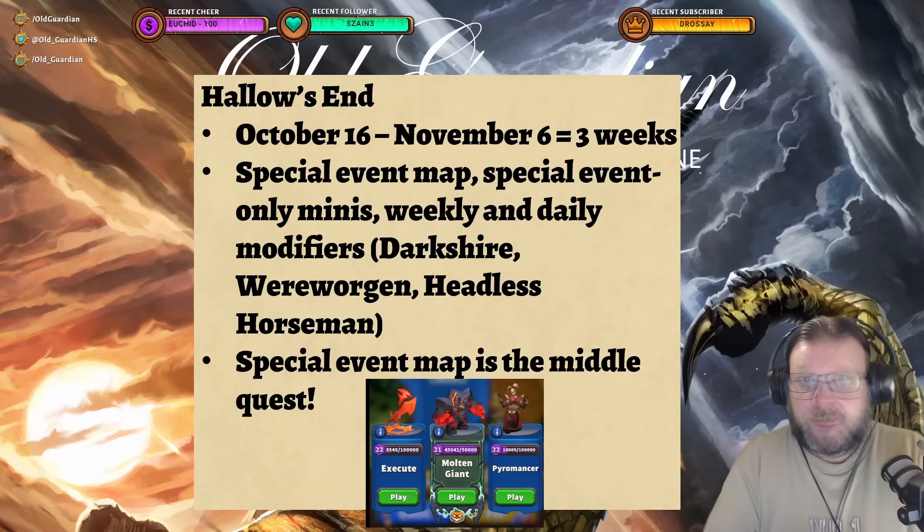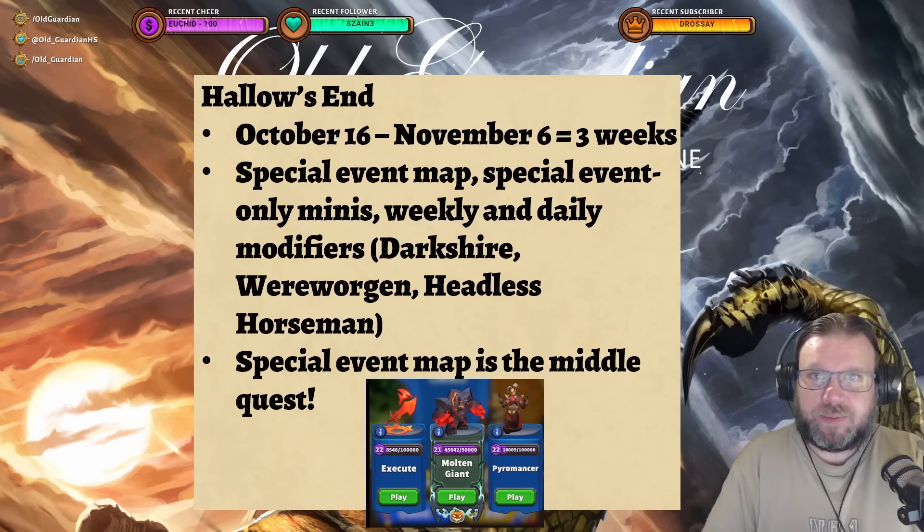The first thing that people have been asking me about is: where is the special event map? The special event map is right there in that middle quest. They're using the quest interface for this, so if you pick the middle quest — the one with the pumpkin head in it — then you go to the special modifier for this event.